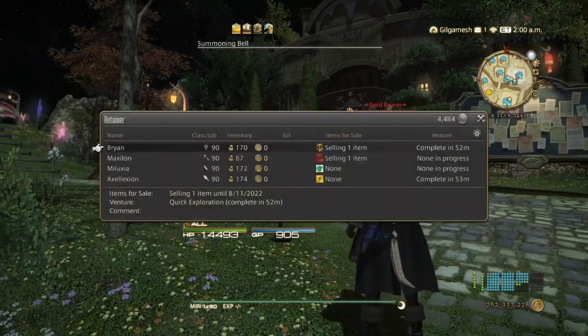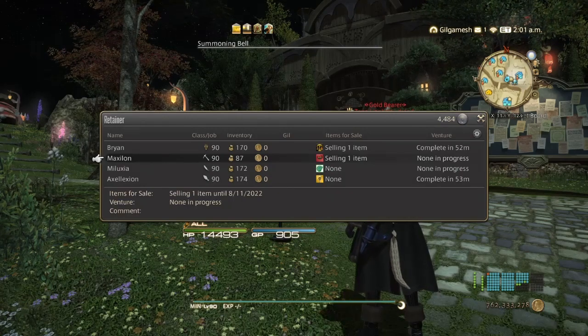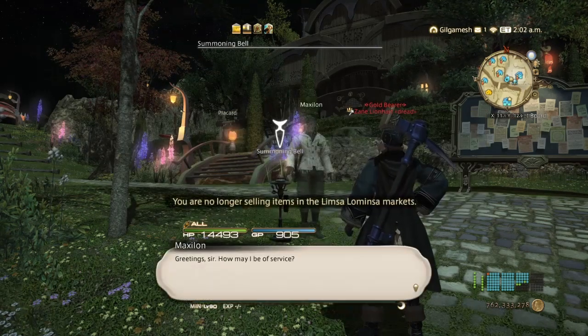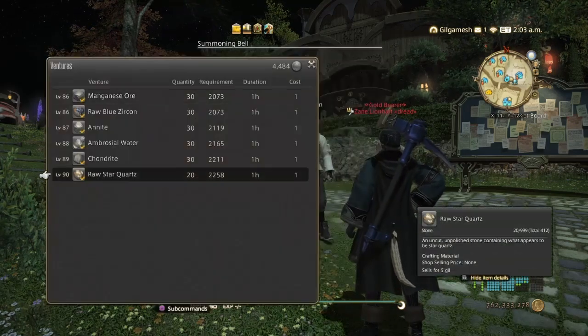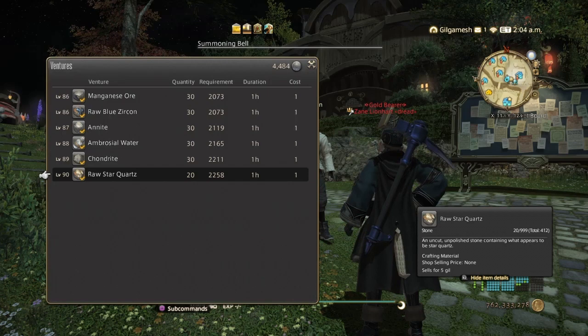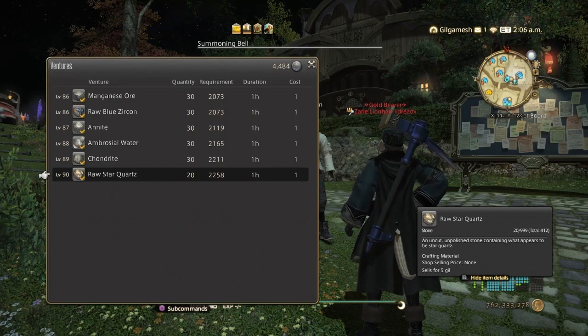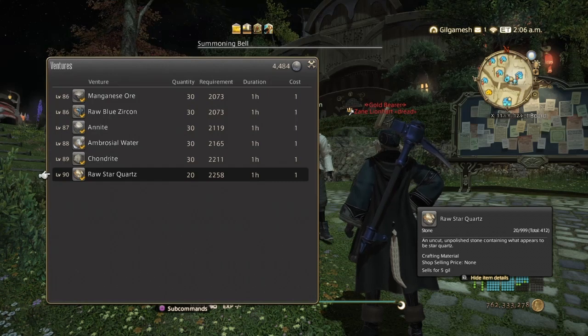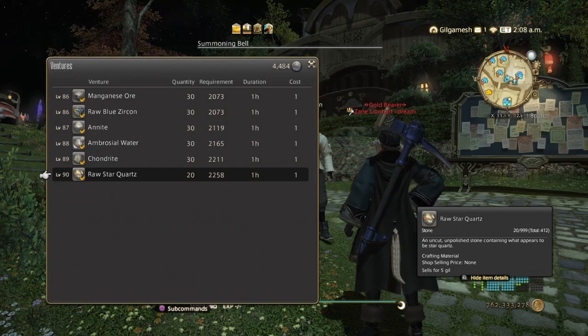One thing to make sure you do is send out your retainers to get some of the materials that you're going to be gathering, or get the ones that you're not gathering at the moment. There is a way to check up these items to give you more, but unfortunately I don't have my retainers set up for that. But if you go over to Ash10's channel, he does have a video on how to gear up your retainers to get the maximum out of them, which I'll make sure to find and link for you down below.